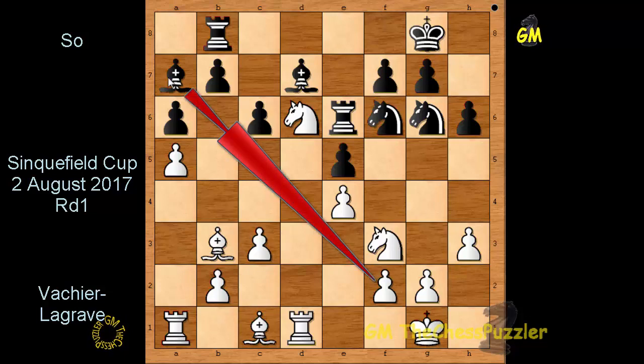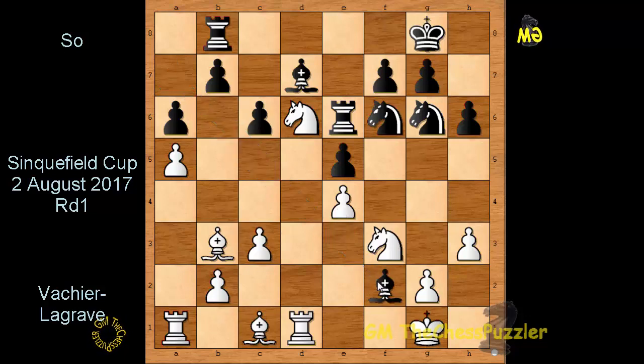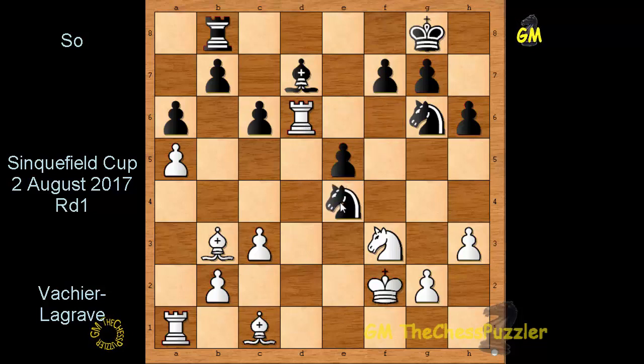Bishop takes f2 with check — and the question is whether to capture this Bishop. You don't have to, but in case you do, prepare for this continuation: Rook takes Knight on d6, and should you recapture, the Knight can come in by taking the pawn on e4 with a check — and it will be goodbye Rook, and of course the game as a result.